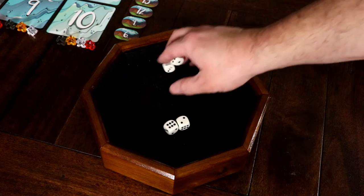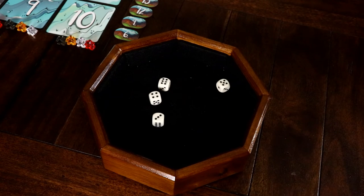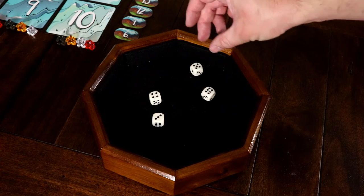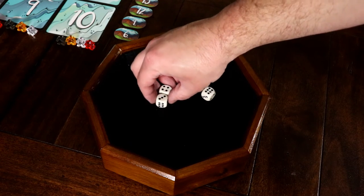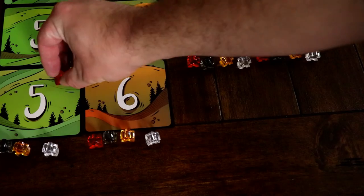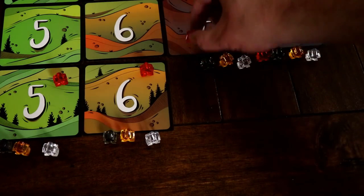On their turn, players roll four dice and choose how to group them. Dice can be grouped into as many or as few groups as players would like, but only groups totaling between five and ten will move their goats. When they have finalized how they would like to group their dice, players move goats on the corresponding tracks up one space for each total number in a group that matched that particular row.